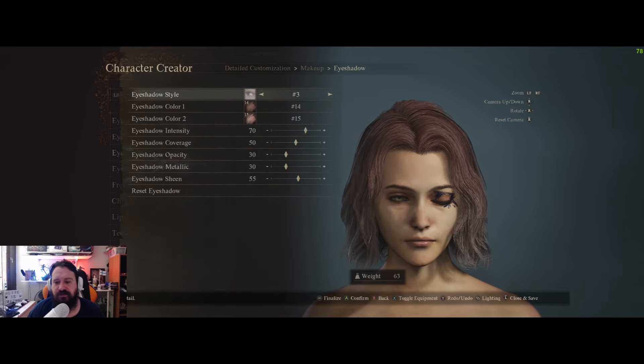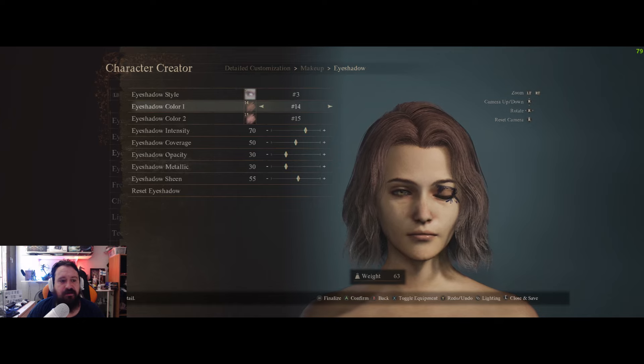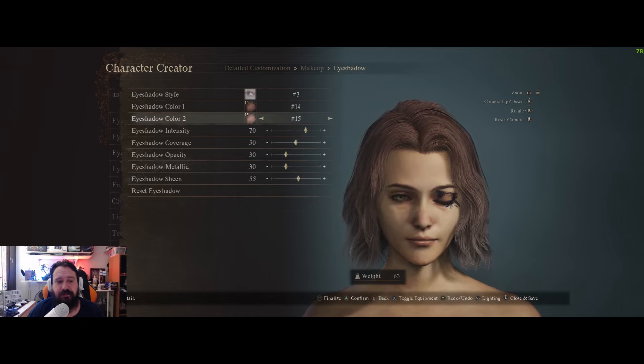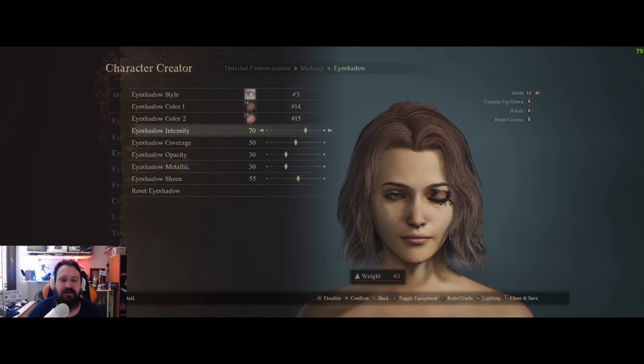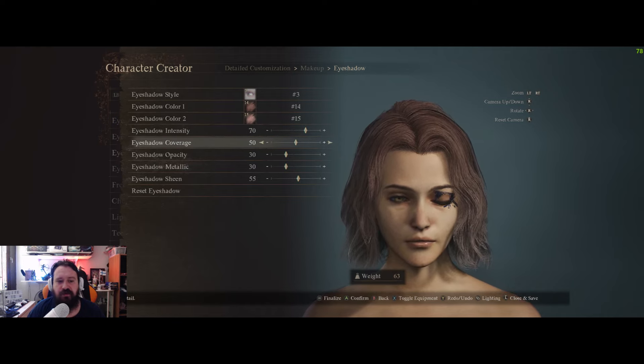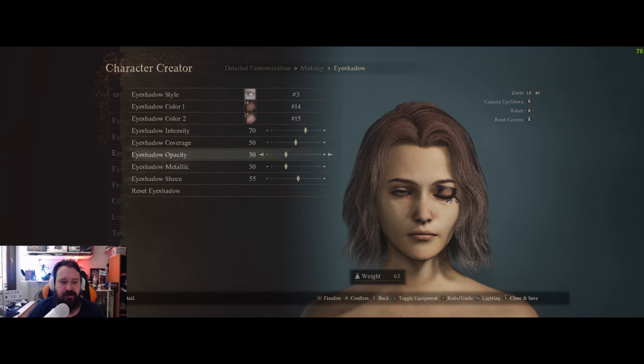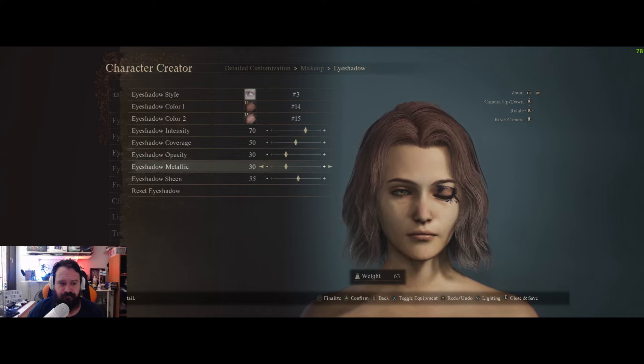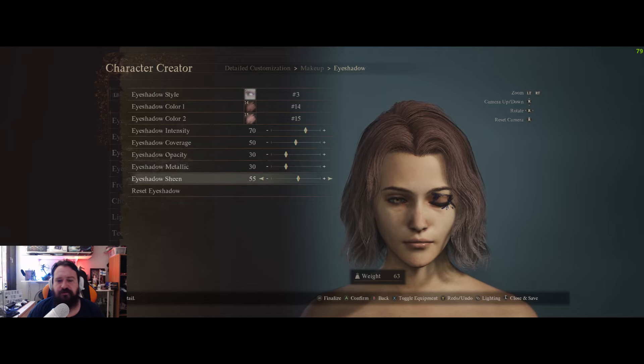For eyeshadow: using the third eyeshadow style. Color 114 and secondary color 215. Eyeshadow intensity 70, coverage 50, opacity 30, metallic 30, and sheen 55.